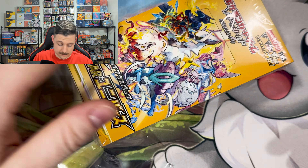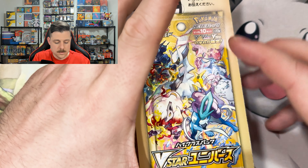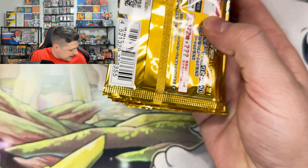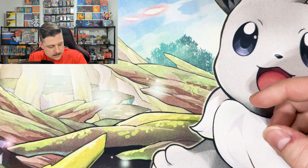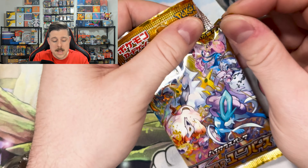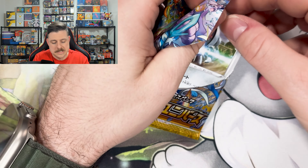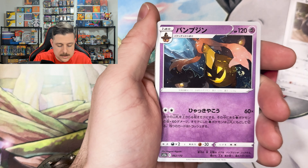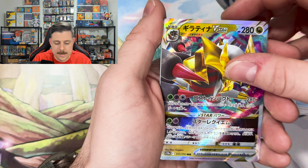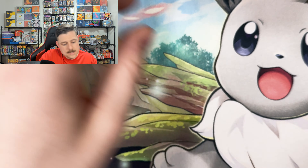Switching to the booster box now — pulling out these 10 packs and getting right back into it. First pack from the box: Registeel, Gourgeist, Talksoul, and — Genesect Tina, let's go! Sky Seal Stone, Bronzong, and a Gardenia. First time we've seen her as a reverse — very cool.